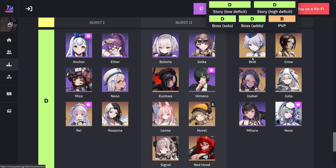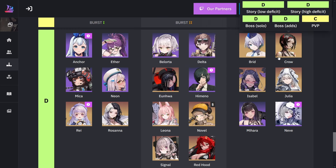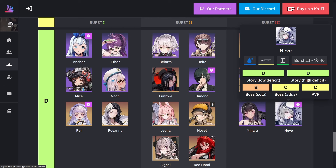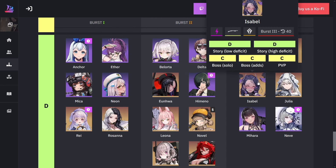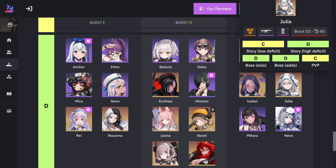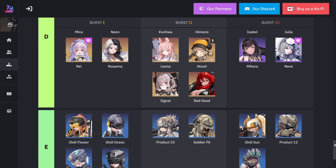For burst three in D rank, we're rounding out with Bred, Crow, Isabel, Julia, Mihara, and Neve — who you got for free in both Christmas events. Unfortunately with a lot of these units, they're just not that good. They need their buffs — either their kits need to be totally redone, buffed, or both. I think most of them need their kits reworked.